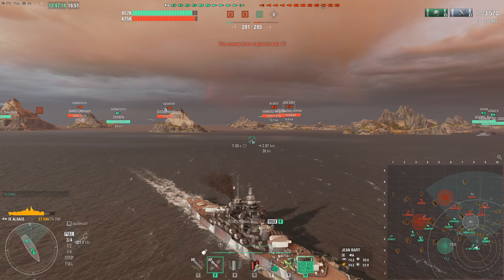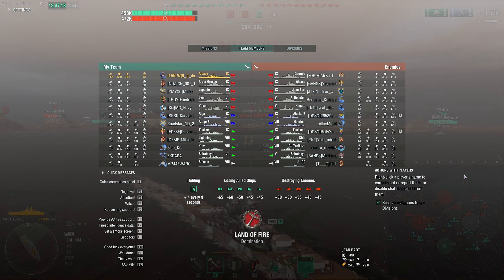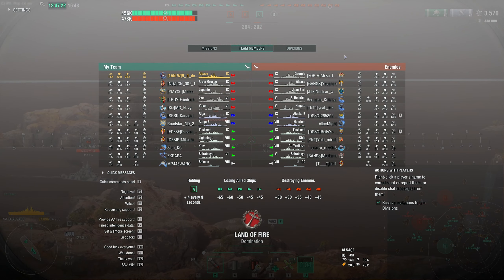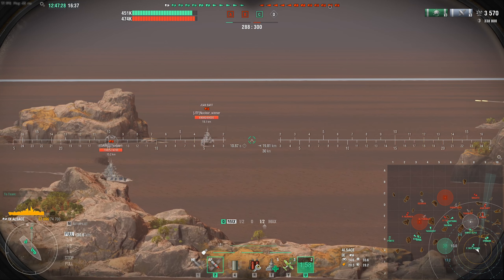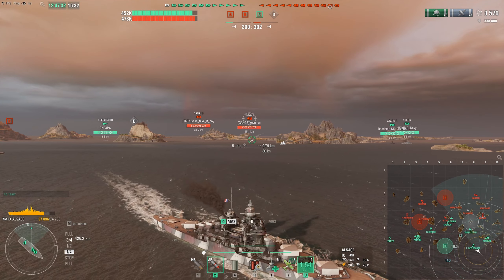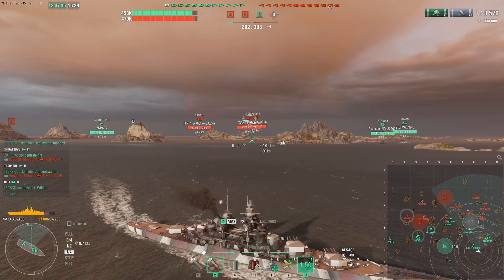Anyways, as we can see we are on the Land of Fire map, and yes, there are Tier 7s in this game. However, there are quite a few nasty Tier 9s as well — Georgia, Alsace, Jean Bart, Alaska B — all very, very nasty ships that 380mm is not the greatest at overmatching. But we shall see what manages to happen in this game.